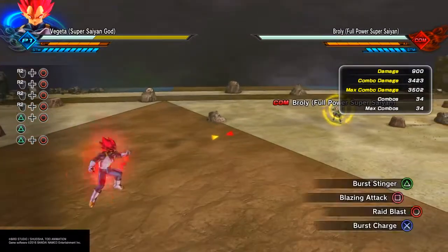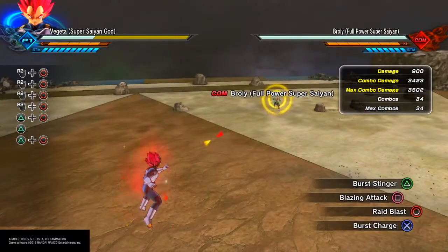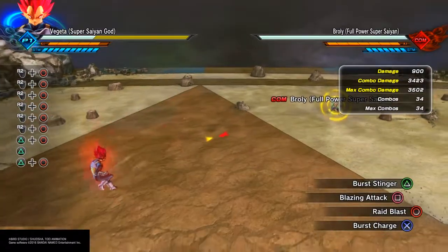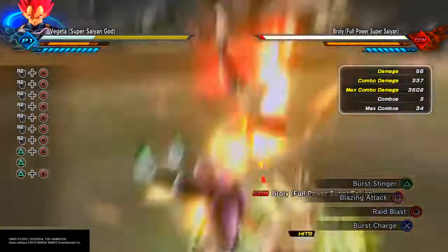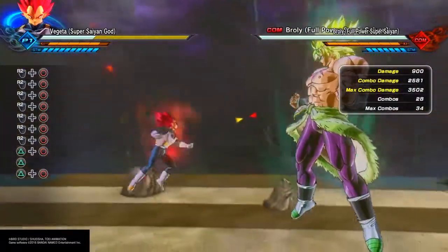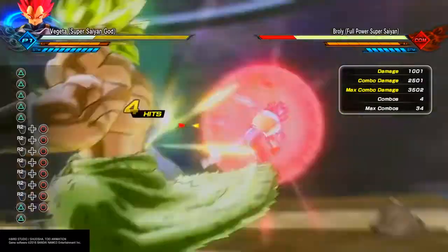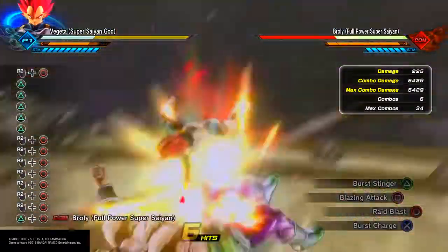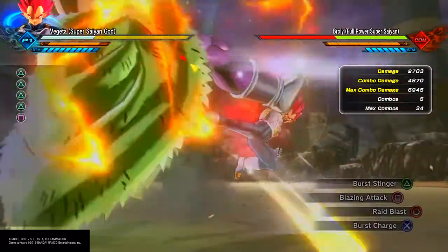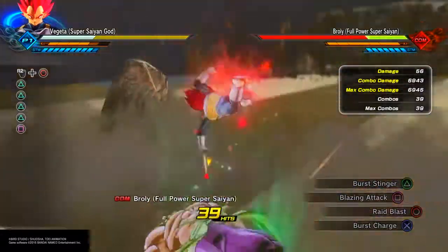Another thing about Ray Blast: if you control the analog stick while activating it, you can activate it at any range. Without doing that it'll whiff if you're too far away, but as long as you move that analog stick you'll teleport directly to your opponent and boom. You can also do this while in a combo — close to the ground you get the longer duration. Beautiful attack, I love it.